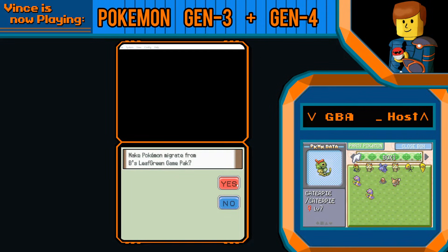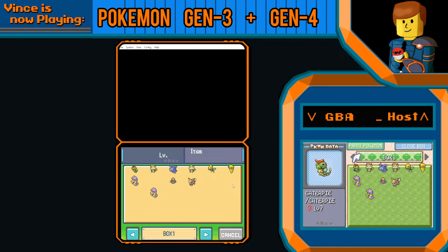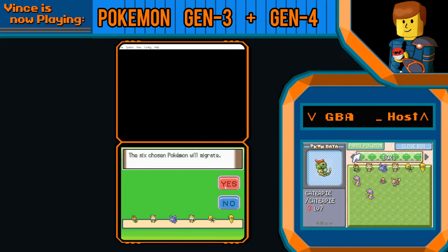Let's make sure we got this right — you can see the exact same Pokemon. Choose your six, and these six Pokemon will migrate. Keep in mind, once you migrate them, they cannot be returned to the Game Boy Advance.